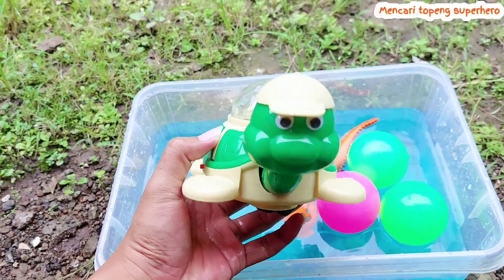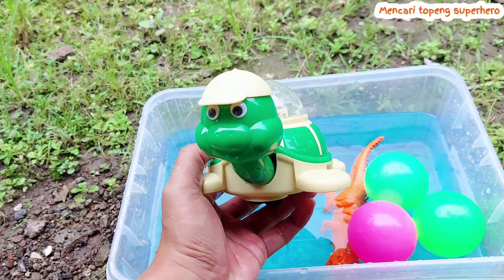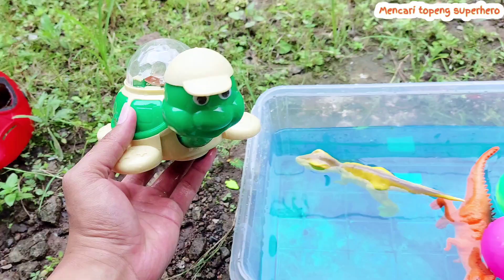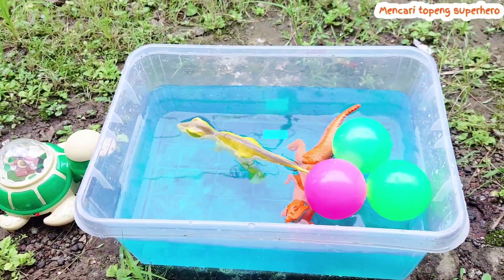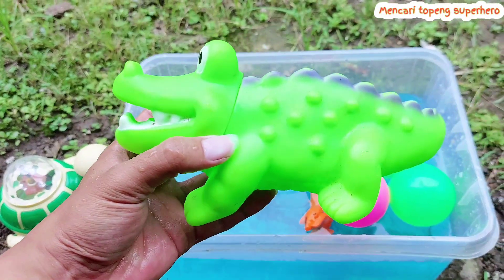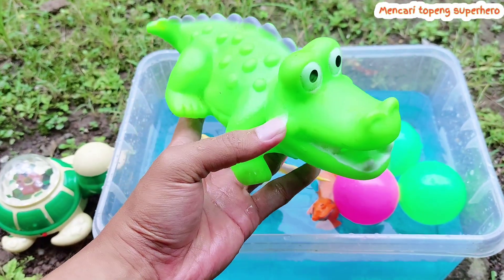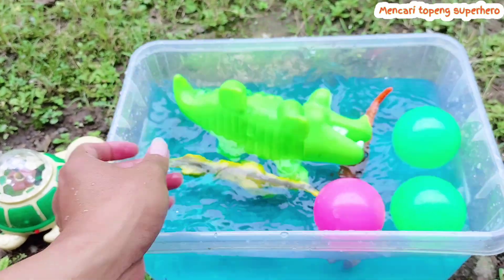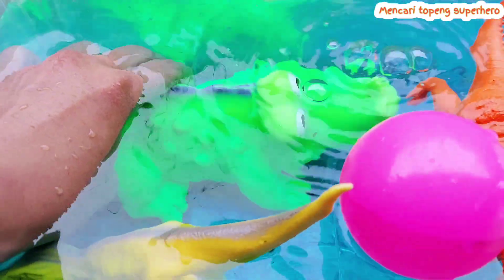Look, this is a big turtle. I will not drop this turtle into the blue water because it has a battery and it can walk. There is also a green crocodile — look, this is a cute green crocodile. The green crocodile is floating on the water and it produces bubbles!